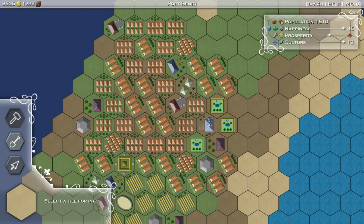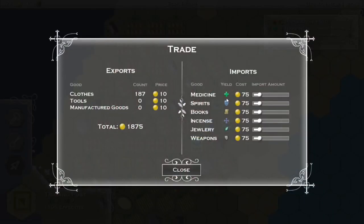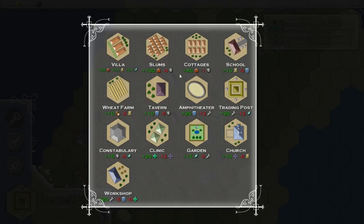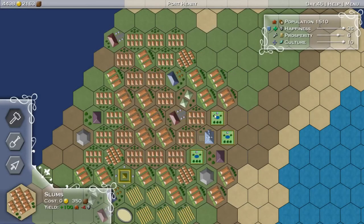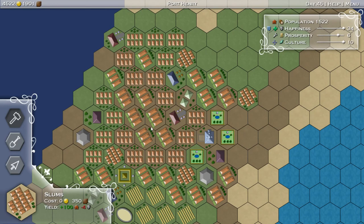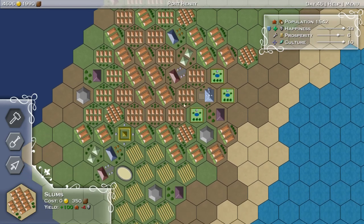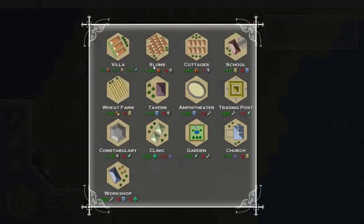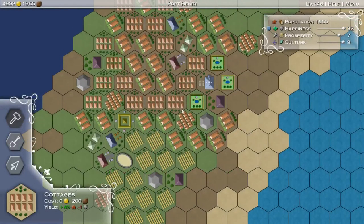And this is an instance where we can use our trading post. We have tons of happiness, so we can get rid of our medicine and put it all into books. And that should rise - there we go. Now we just need people. Slums, but not next to each other. It's going to hurt our prosperity, but we can fix that. Let's just do some cottages now. I think that's enough slums for a while.